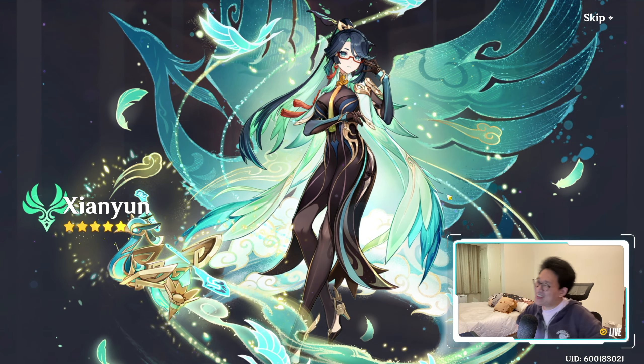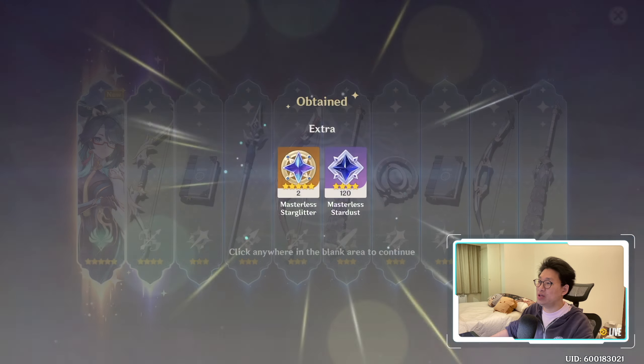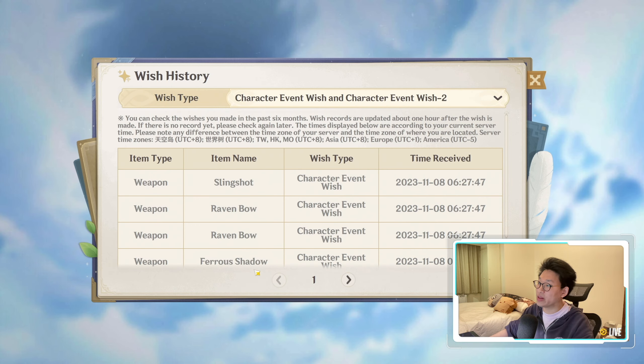Yes! Oh! All right, sorry about that jump cut. Shen Yun just wouldn't stop talking — she has an entire introduction dialogue for pulling her. It was actually pretty insane how long she talked for, like a good minute. But nevertheless, we are incredibly lucky, and we did get Shen Yun. That was literally the first 10 pull, I think.